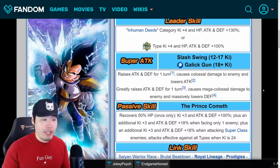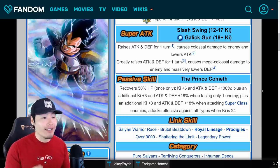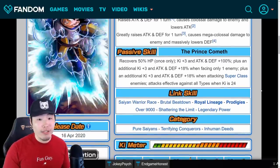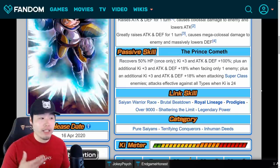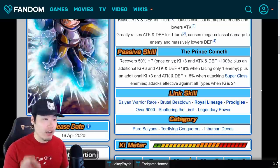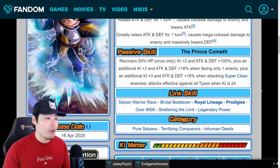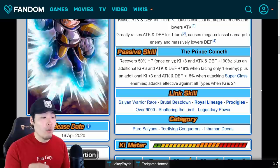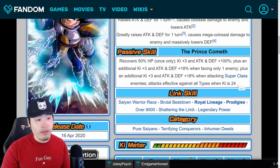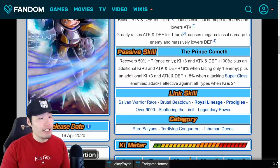For Vegeta: the 12-ki super Slash Swing raises ATK and DEF for one turn, causes colossal damage, and lowers the enemy's ATK. The 18-ki Galick Gun greatly raises ATK and DEF for one turn, causes mega-colossal damage, and massively lowers defense. His passive restores 50% HP once only — this triggers when the exchange into Vegeta first happens. Then Ki+3, ATK and DEF +100%, plus an additional Ki+3 and ATK/DEF +18% when facing only one enemy.